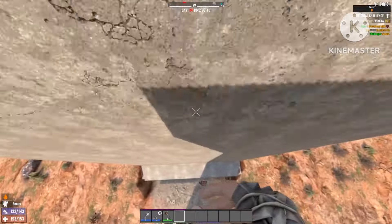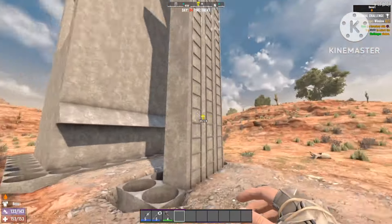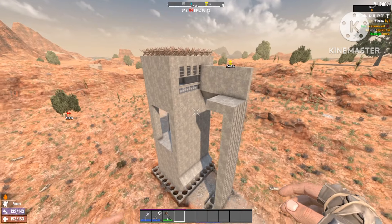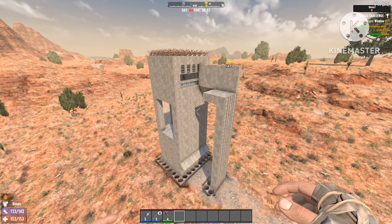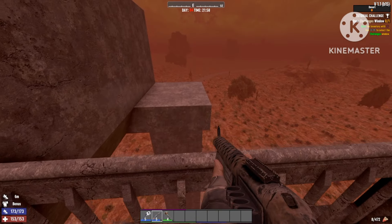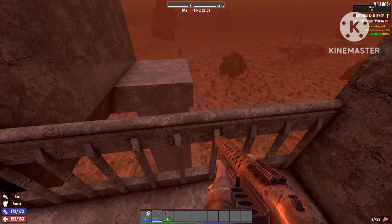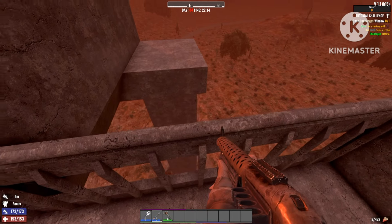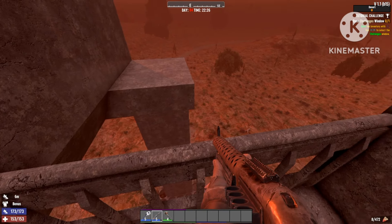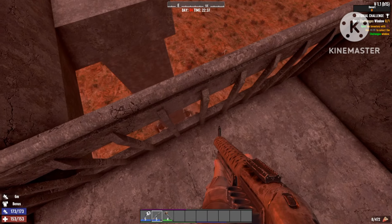Zombies will come, drop down, fall on the ramp, slide right past the first zombie shield, and then just start the loop all over again without attacking any of your structures. It's hard night and the zombies are starting to spawn. While I'm waiting — if you're new to the channel, please remember to subscribe and leave a like. There they come — like you can see, they won't stop for a second.